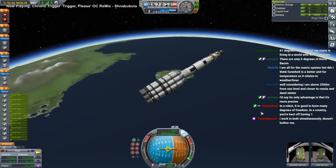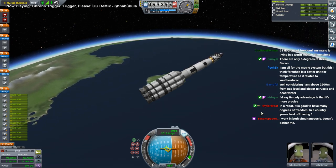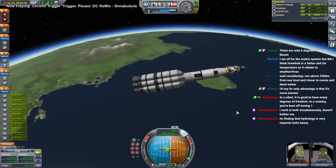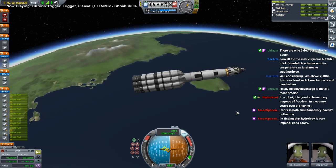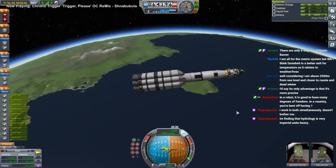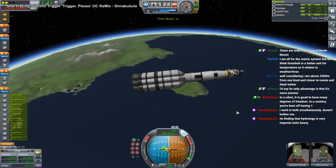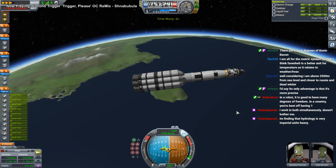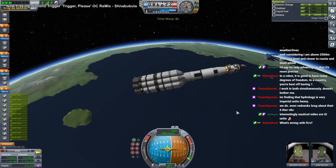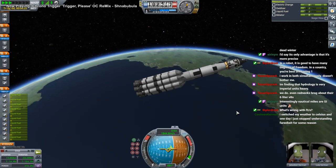I'm familiar with both metric and imperial — we're supposed to be taught both in the United States, not that everybody absorbs them. Reading 1960s rocket documents is very imperial-unit heavy. They really didn't need to use Rankine though — they really didn't need Rankine — and feet per second just pisses me off. Feet per minute is fine because of aircraft, but feet per second bothers me.